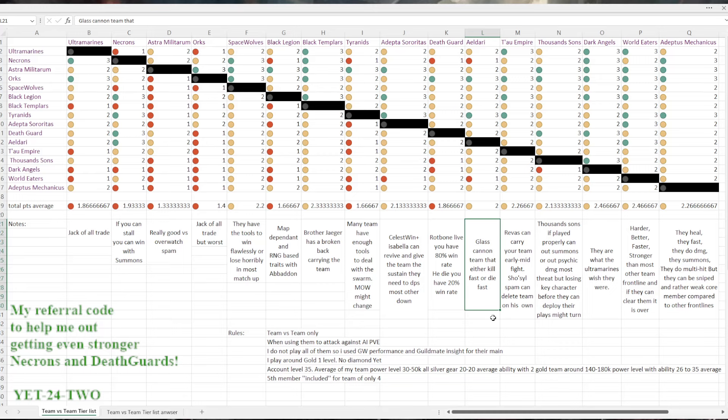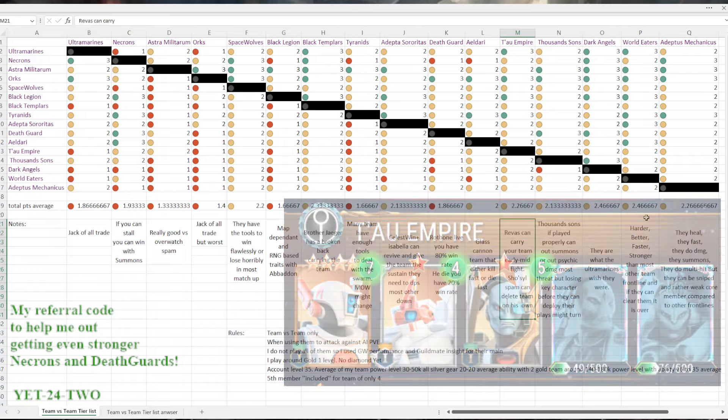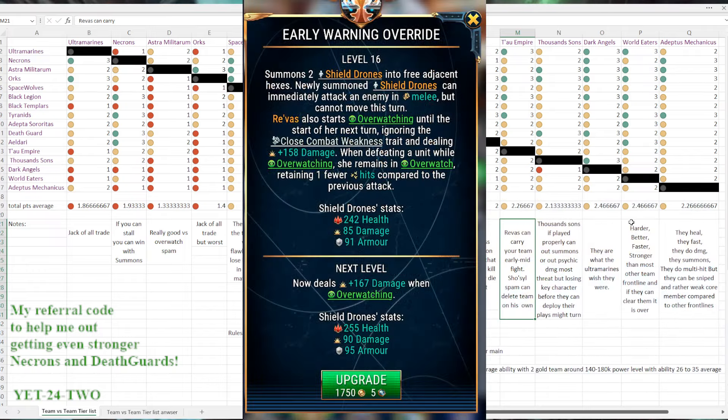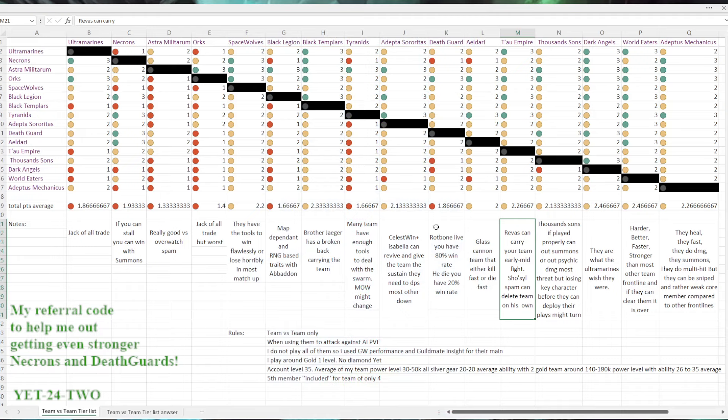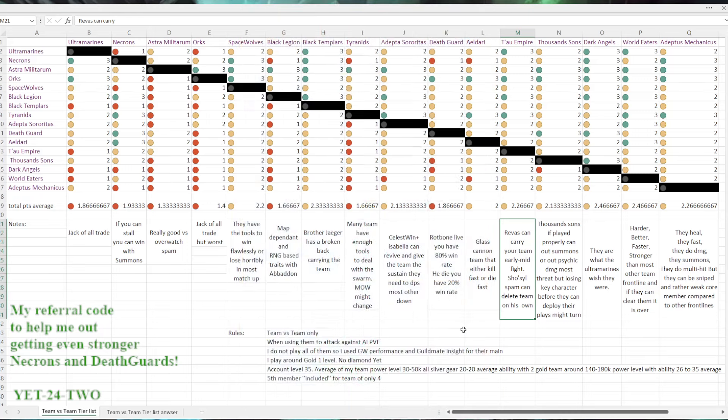The Tau — basically the question is can you use Revas to win the early game? The AI with Revas is pretty devastating. If you build her up enough, she can overwatch the entire enemy team down and you win. But if you use your overwatch and don't get the kill, then you need to rely on Show Seal spam of your own droids to clear everything. This is against AI, so it's pretty different in other game modes or PvP. But it's basically an easy win every time with the Tau in PvE.